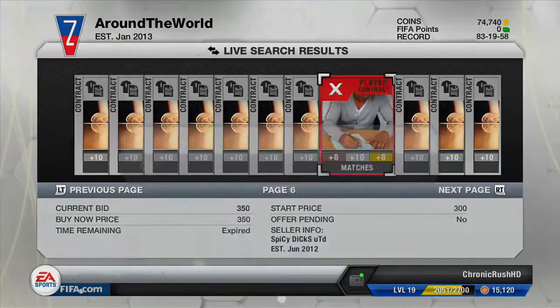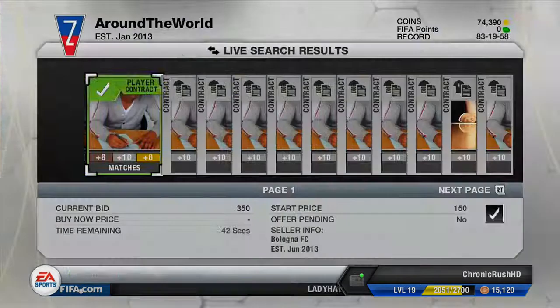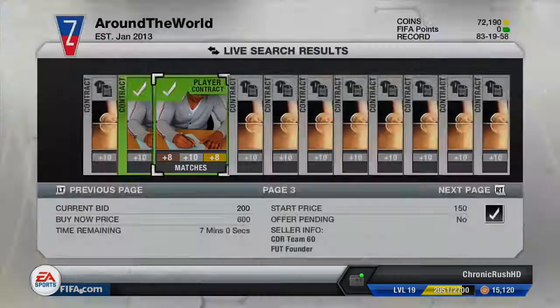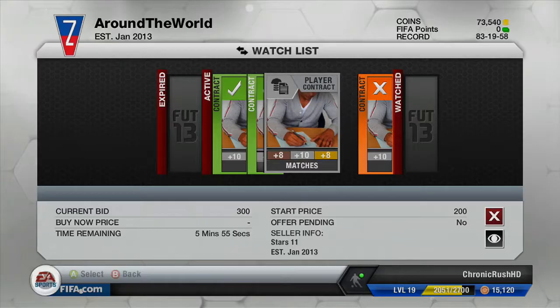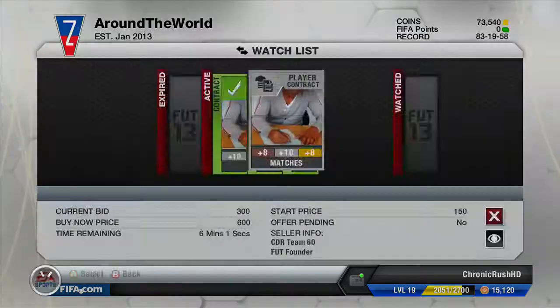I'm just looking through and you do get the rare one there. I flicked past that silver one, which was fairly annoying — 300 coins for a silver one. They're just manager ones there. You do get lucky, but they go up like a snap and just go so quickly. I'm looking for contract cards and I've decided to go and bid on quite a bit, just 350 coins and 300 coins, whatever I can get them for. The demand is so high for these things. After a while the market crashes in the sense that no one buys any packs, and everything just increases.